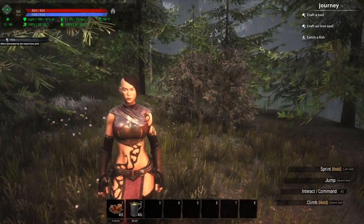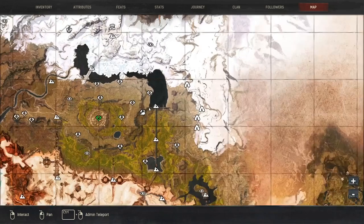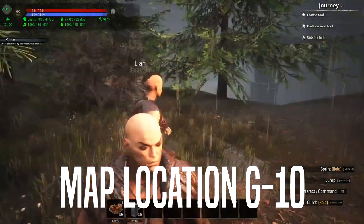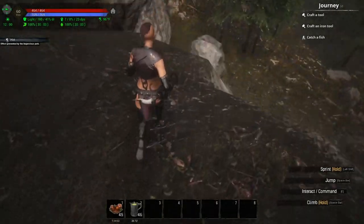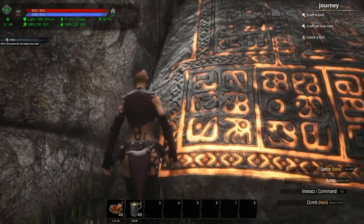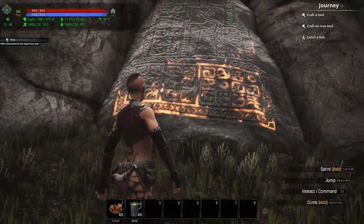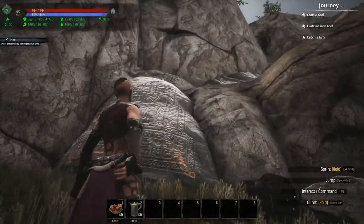The fifth lore stone is actually very close to where we just were as well. If you are familiar with Leon's Watch, we can just come over the edge of Leon's Watch right here, and if we come down below you can see there is that lore stone right there, right below Leon's Watch, right in the side of that cliff.